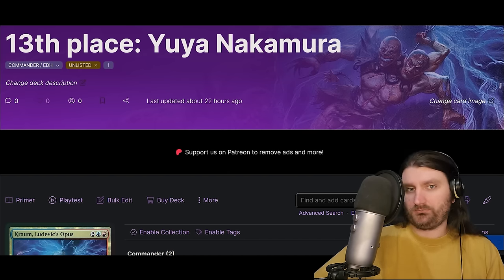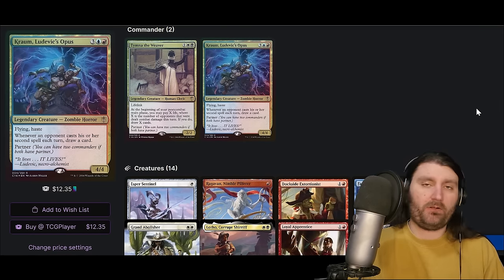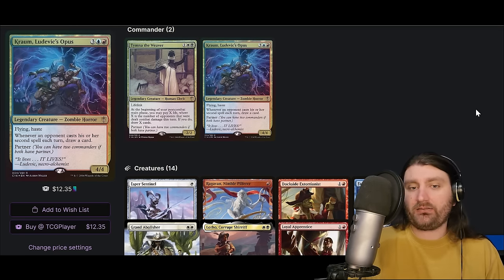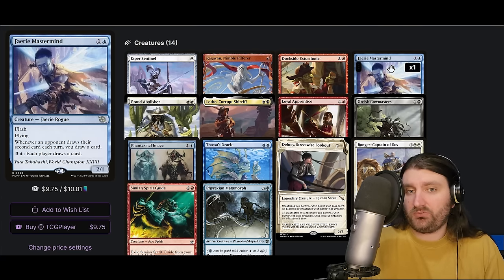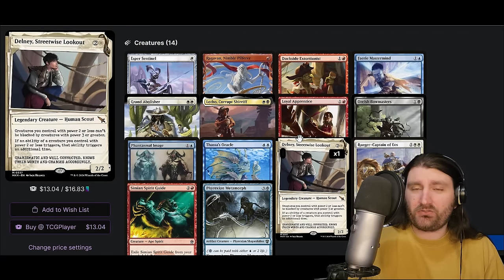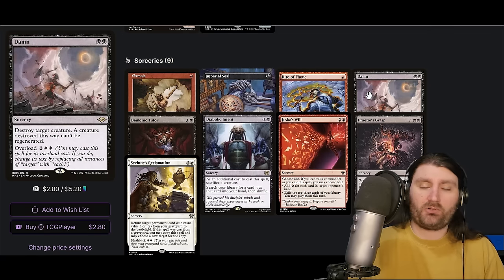We're going to be looking at the 12 decks that made it into that cutoff, as well as the 13th deck which is our previous winner — basically 13th/12th in the Swiss. We have Tim Necrom as usual. I'm not going to go crazy on every single detail of the very established decks. When I see Tim Necrom and Tivit and Kinnan, I'm just going to highlight the cards that seem worthy of being highlighted: Loyal Apprentice — not really as popular here but it shows up; Delney, a newer card we see in grindier Tim Necrom decks; and Faerie Mastermind as a sort of generic value engine.